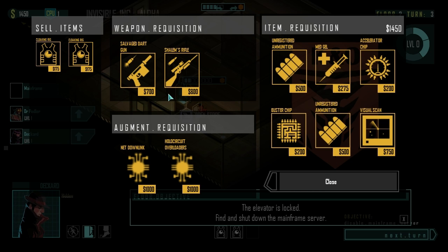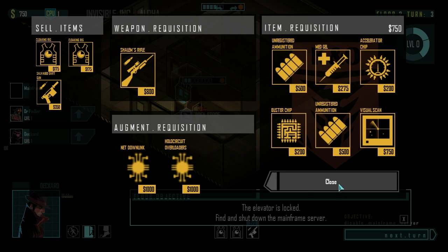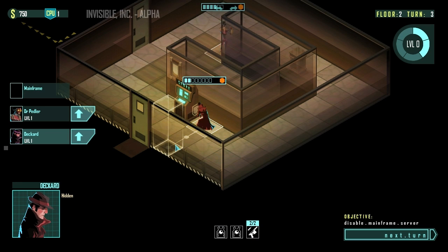Unregistered ammunition. I'm not necessarily planning on falling back to this location, but I'm going to buy the dart gun. So Deckard has got himself a dart gun now, which I guess we can use to knock people out. We'll try it in a little bit.